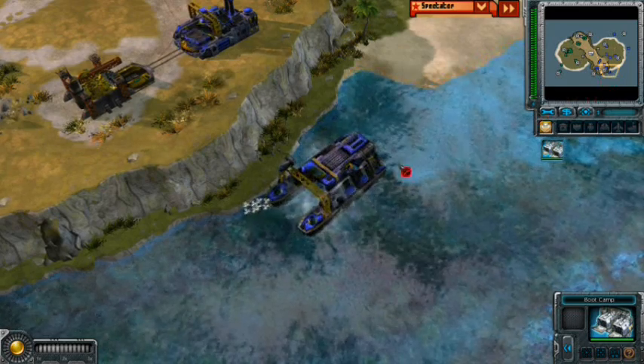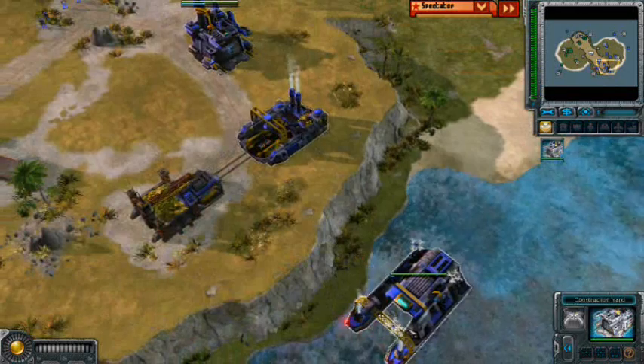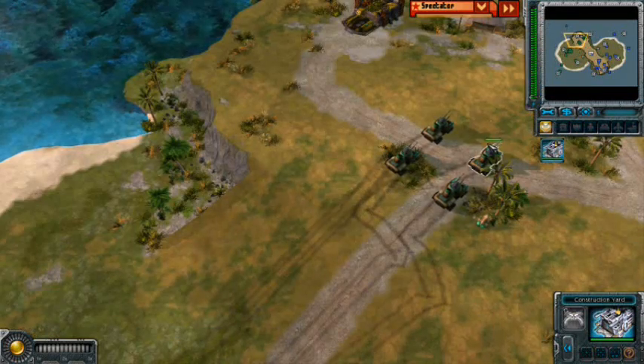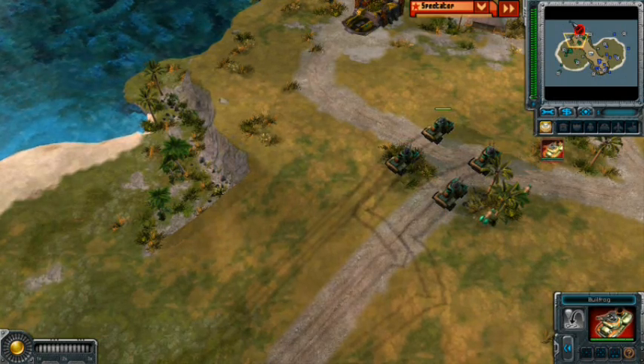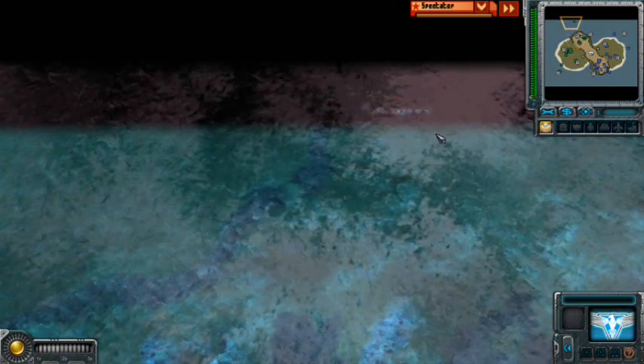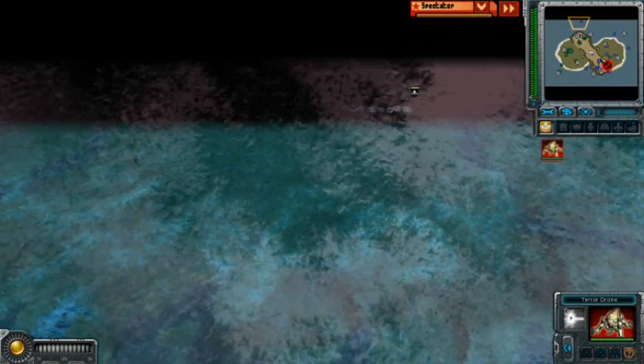Here we have an interesting move by 3DKid. He's building a two-port, and he's using the long range of the Allies mobile construction vehicle to do that. Kiwi, our Soviet player, is trying to sneak a...